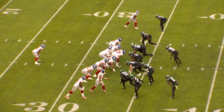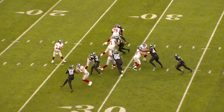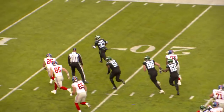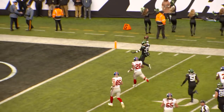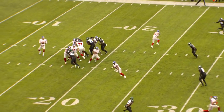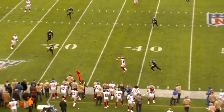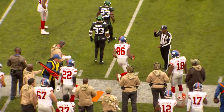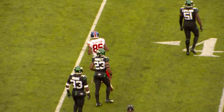Jones over center, strong formation to the right — play action pass — Jones back, gonna get sacked, and the ball is stolen by Adams! Takes it right out of his hands and he's in for the touchdown. Jets up 23-13. Play fake to Barkley, Jones throws a deep out to the right side, completes it along the boundary to Slayton again — he's got a first down.